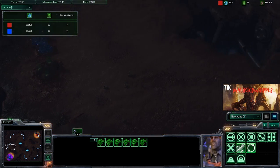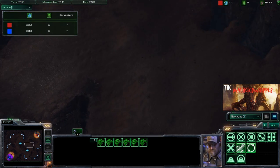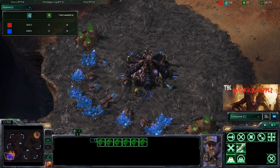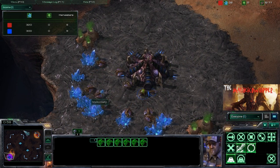Blistering Sands - I kind of like this map for Zerg. It's got a little bit of a smaller rush distance. It's not that bad early in the game to get your non-speed zerglings or roaches over to the other side of the map. It's about the same as Lost Temples as far as rush distance goes. Really not all that bad, but also good for Terran as well, moving a little bit of a slower mech army.